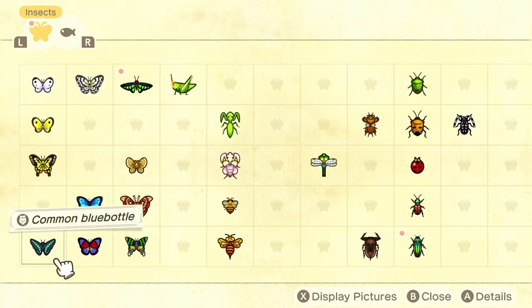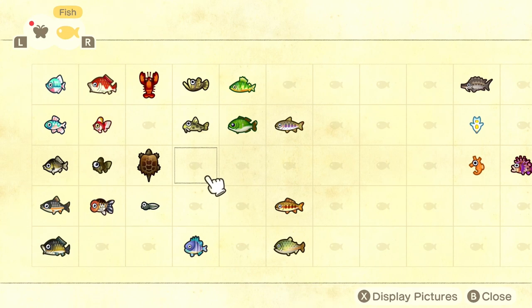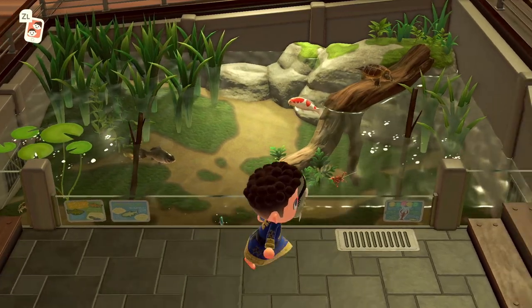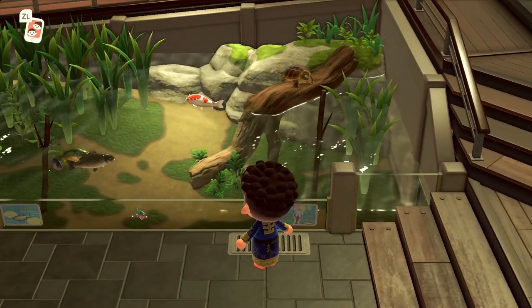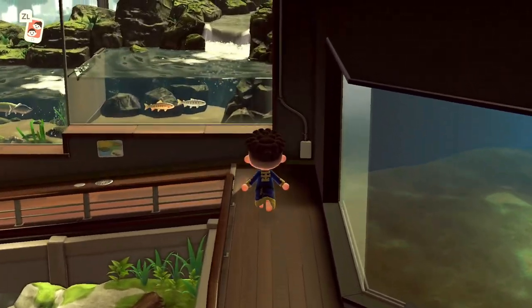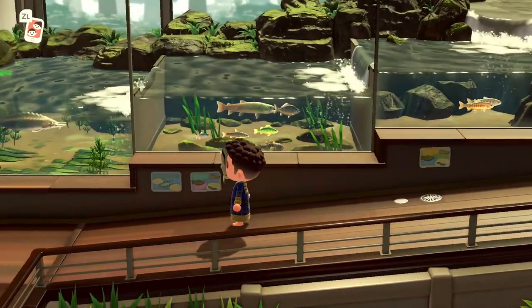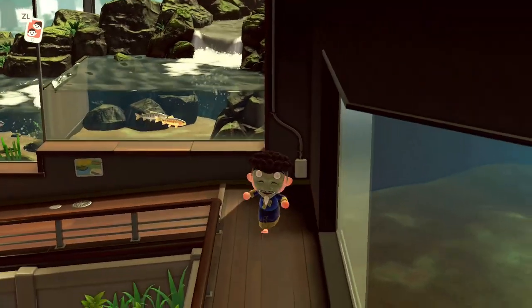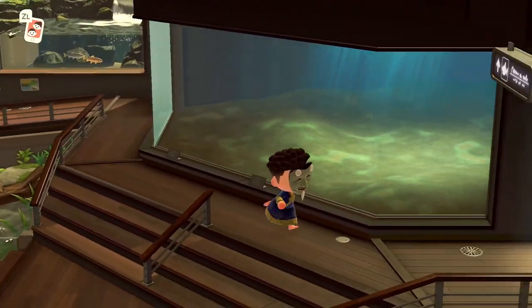I've caught 34 different types of insects, including a few of the rare ones, and 35 different types of fish, including a lot of rare ones. I am really happy with how my aquarium is coming along — my whole fish exhibit looks really solid. It's starting to really come together, and each of the exhibits are starting to get a little bit more lively as I get more and more fish inside of each of them.